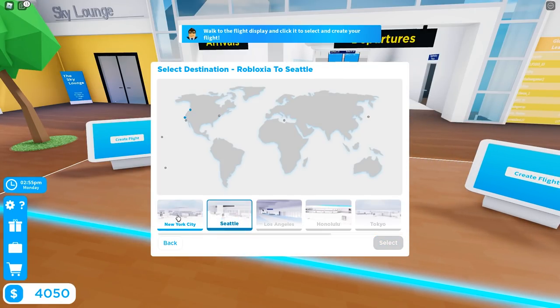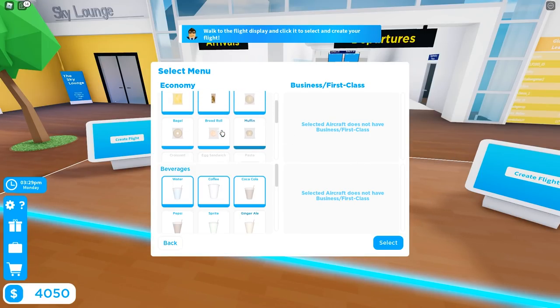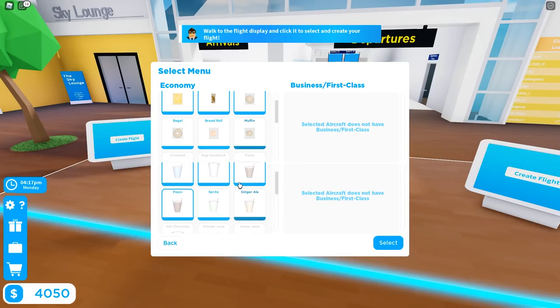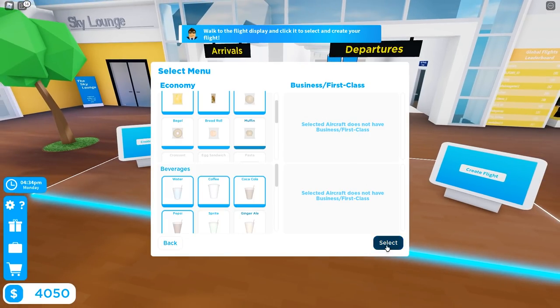Here we get to choose our destination — right now we have two options: New York City or Seattle. I'm going to go for New York City since it's a longer flight and gives me more time to understand all the tasks we need to do. We'll select New York City, then choose our menu. For economy: chips, nut mix, and cookies. For beverages: water, coffee, and — I'm swapping Coca-Cola for Pepsi.